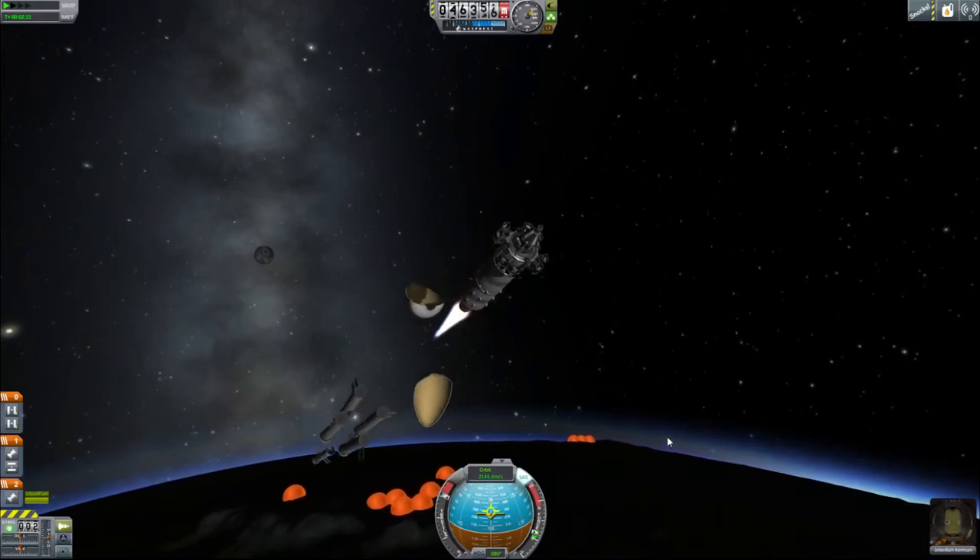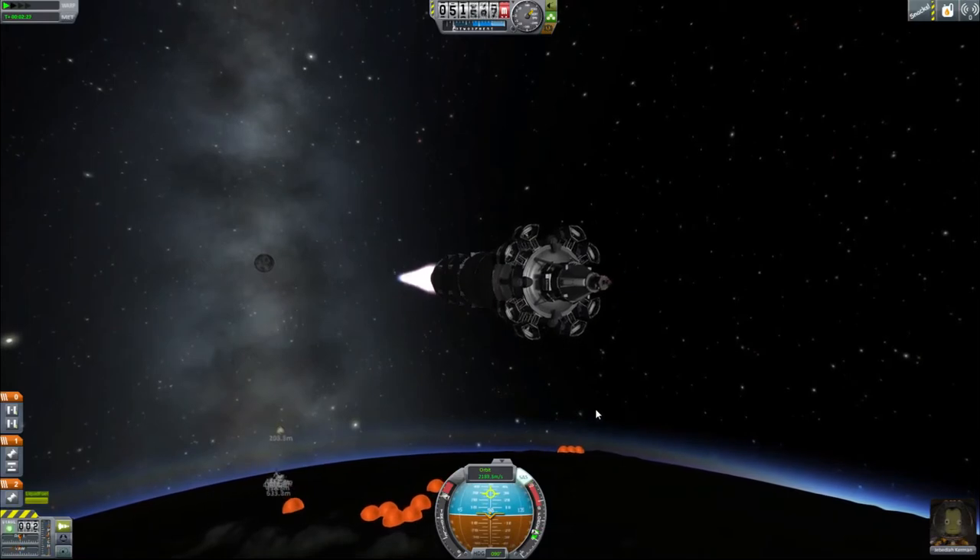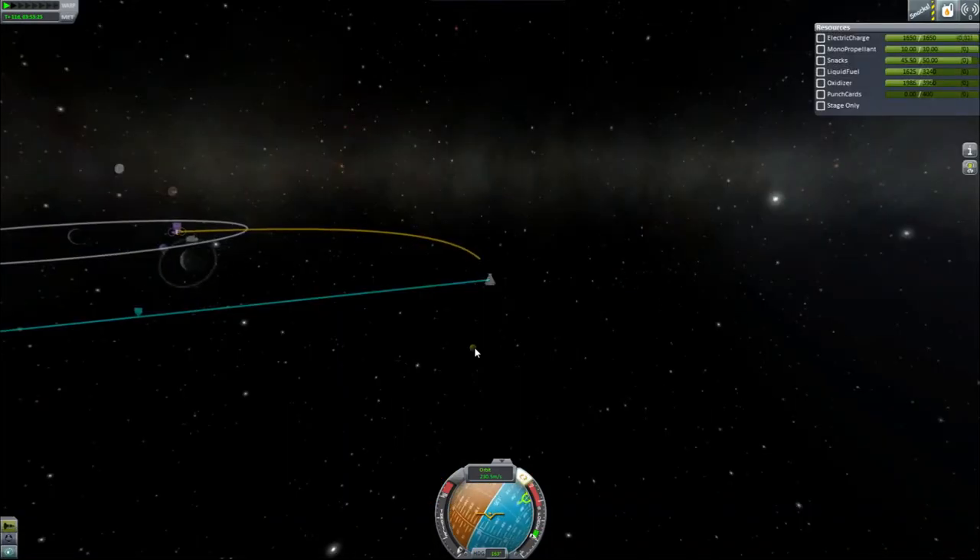I probably shouldn't have had those happen all at the same time, but that's fair enough — or fairing enough. Our duty here is to land on Minmus and plant a flag right smack in the middle of a Carbonite blob.